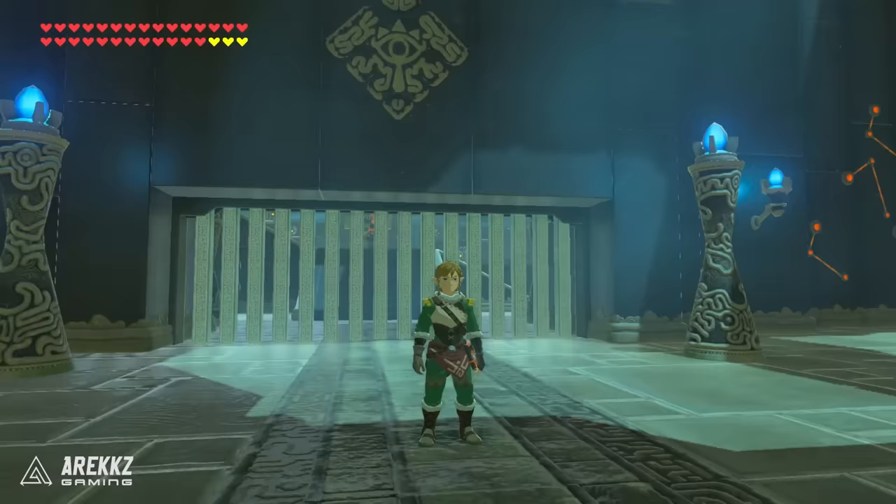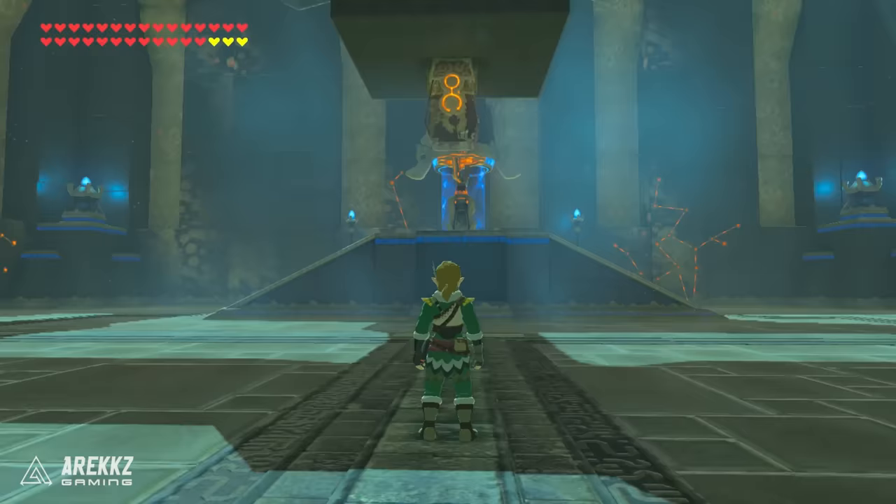Moving on from there, you then have the snow quill set. This is purchased from the Rito town armor store. This gives you cold resist, plus the level 2 bonus makes you unfreezable.